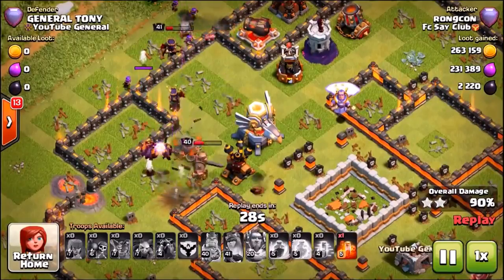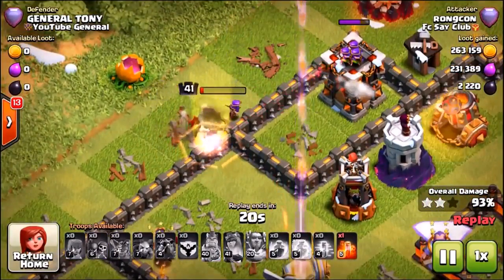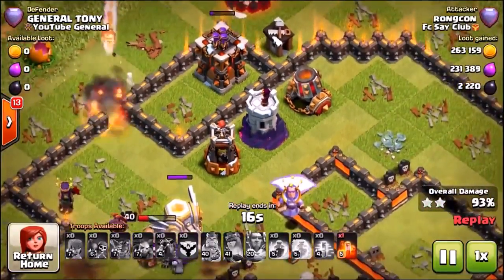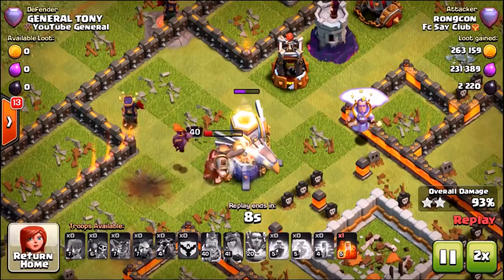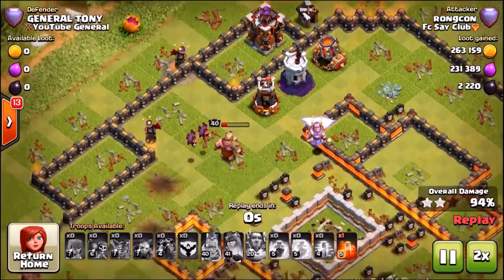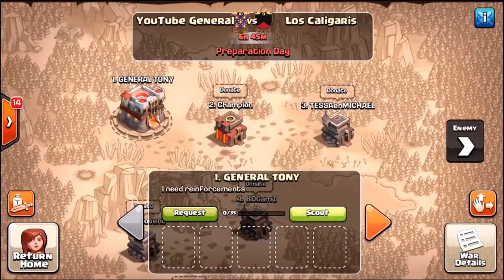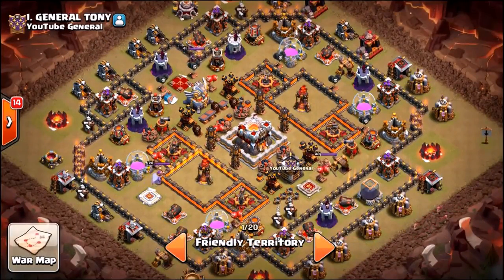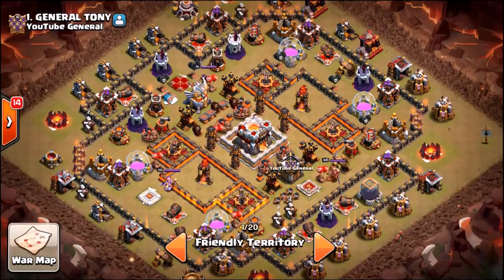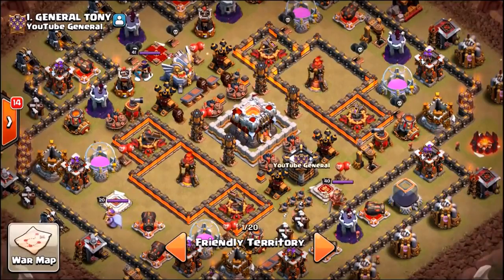Check this out — this dude almost three-starred my base. It came so close. Luckily my archer tower somehow managed to take out the queen. We have the brand new level 10 wizard tower sitting there. The barbarian king is smashing through the eagle artillery and then moving on to the bomb tower, wizard tower, and archer tower. We're going to bring you a war in six hours and 45 minutes, and inside that war I've set a new base made by a YouTuber — if it does great I'll do a full episode on it.